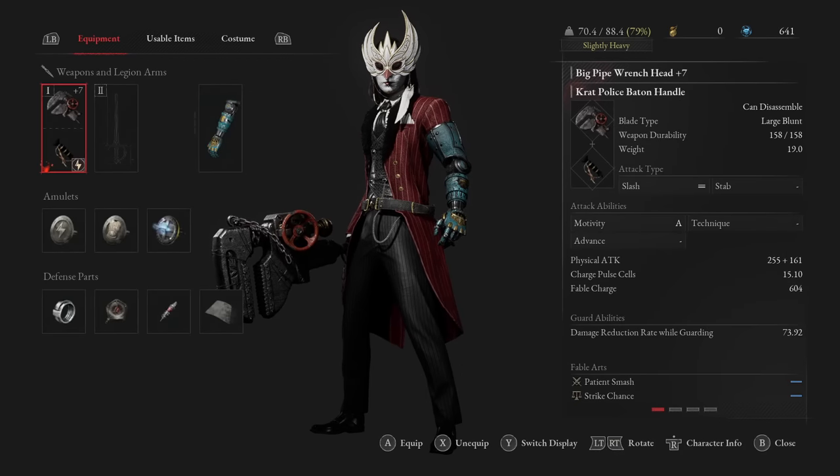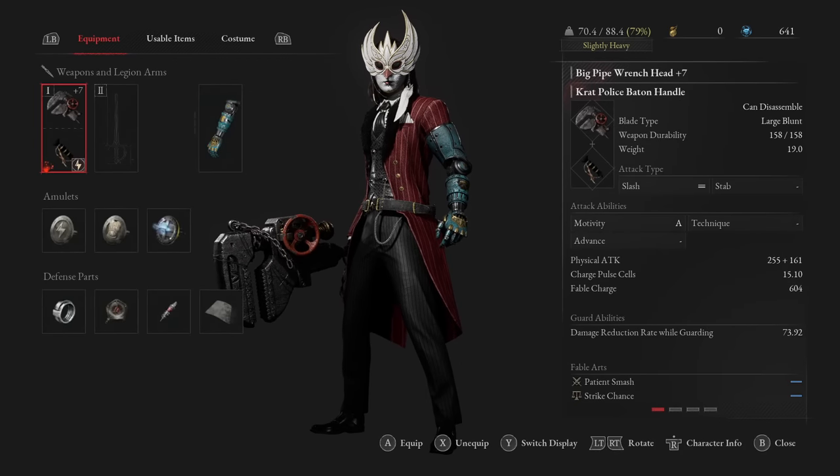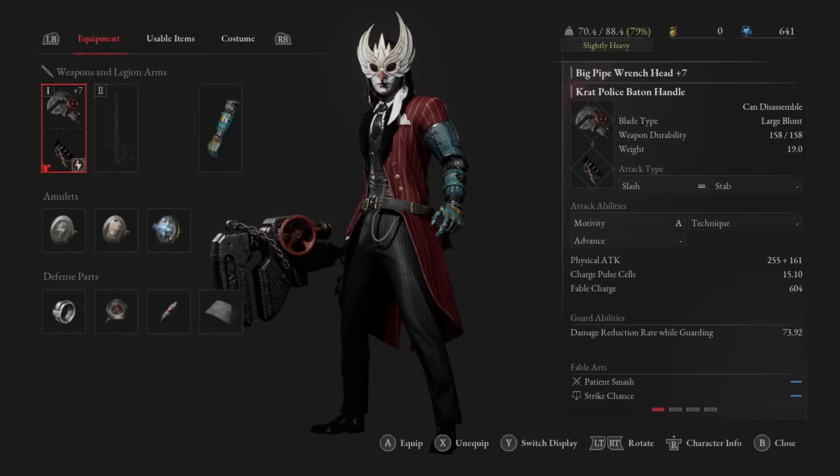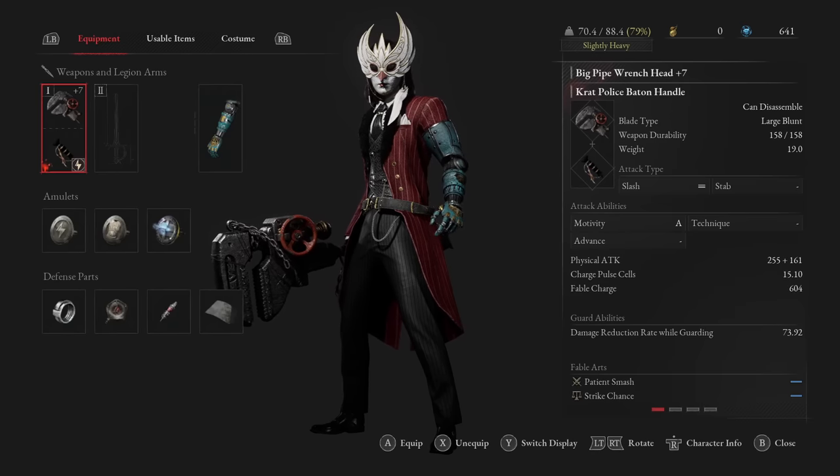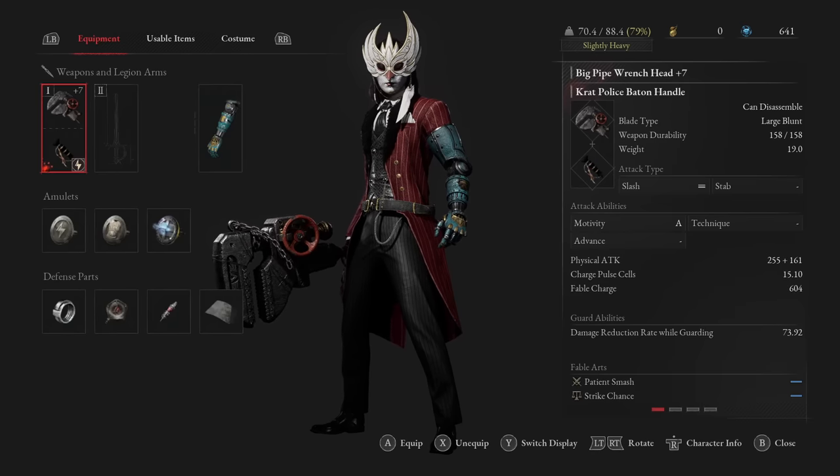I could rework this to be C scaling in both motivity and technique, then level them equally making it a quality weapon. That would actually result in higher damage but requires more levels in both to really reach a break point where that's worth it. Since I've only just now hit level 40 motivity, that's what I'm thinking about next.